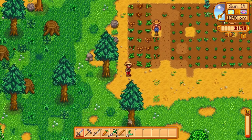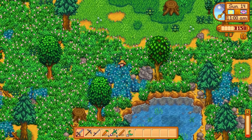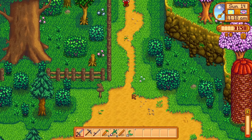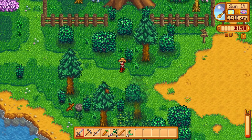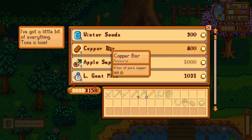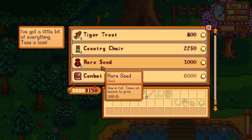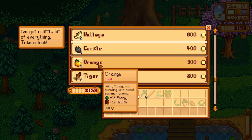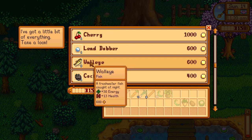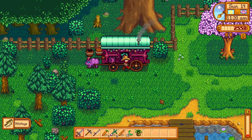Onward to the traveling cart. Hopefully there's a red cabbage waiting in the wings for us. We'll see. Really got to clear out this land a little bit, but I want to get that silo up first, then we can start cutting down this grass for beneficial hay. The cart has a horseradish — free on the house — a copper bar, winter seeds, apple sapling, large goat milk, cherry, lead bobber, walleye, cockle, orange, tiger trout. No red cabbage, but they do have a walleye. The walleye is caught during fall and it's got to be raining, so if we take this we can actually complete our night fishing bundle. Let's grab the walleye.